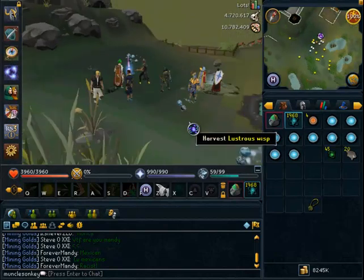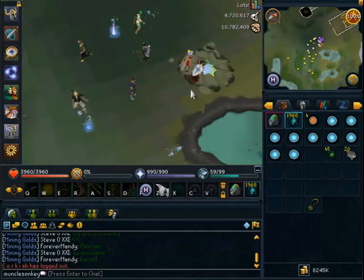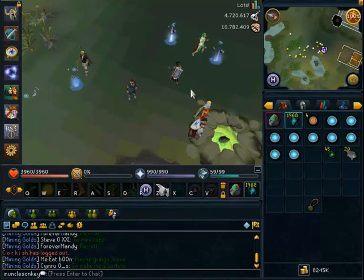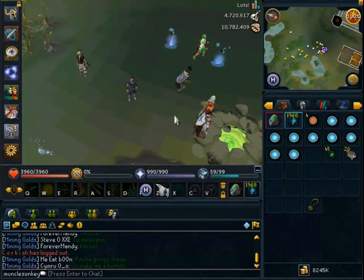Hey guys, what's up? It's MoncleZonkey and I'm going to be showing you guys my personal favorite divine locations so far. I've used a few of the divine locations like the Divine Yew Tree and the Divine Mithril Rock, and I was not very impressed with them at all. They're not very good money and they're not very good XP considering how short they last.